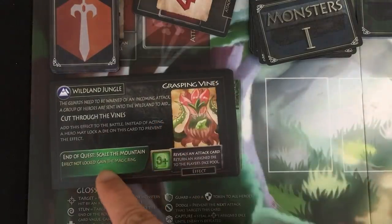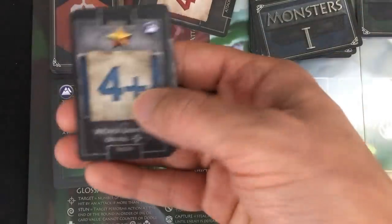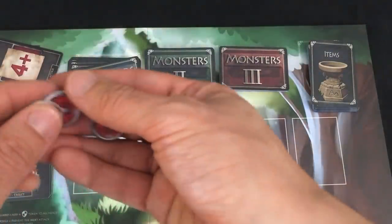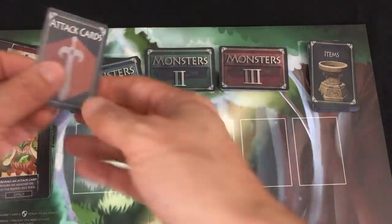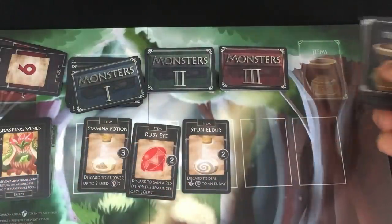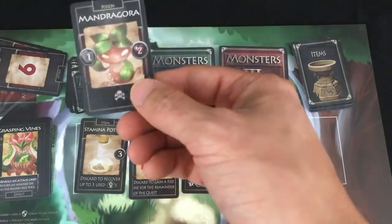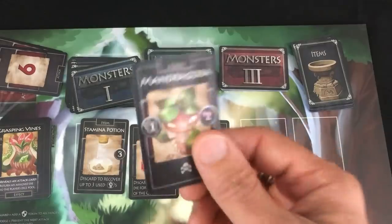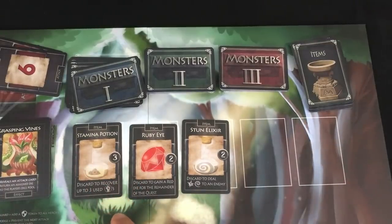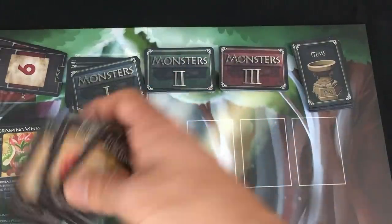With all the enemies defeated, we go into the end-of-quest phase. It says if the effect was not locked, gain the magic ring — so if we hadn't shut down the vines, I could have gotten a special item. Next we go into the town phase, and the first thing we choose is whether to rest. The fighter's clearly going to rest to get all three damage gone — all it does is discard one attack card. The priest doesn't need to; she was never injured. We then reveal three item cards: we have two spoils, which we can pool to buy the ruby eye or the stun elixir. But the priest is halfway to her third hero token, so maybe it's not the right call. The stamina potion gets hero tokens back, the stun elixir hurts and stuns an enemy, and the ruby eye gives a permanent extra red die. But I'm not going to buy any of them right now.